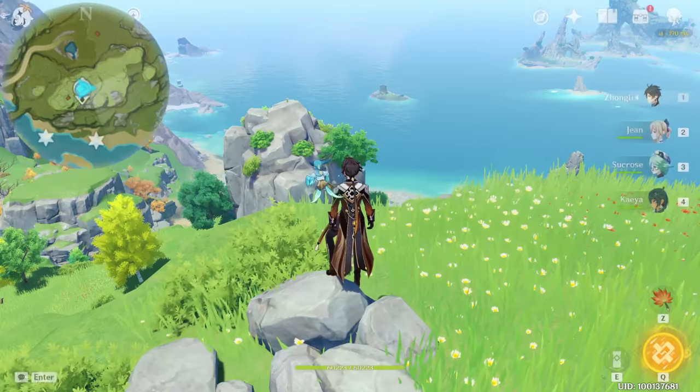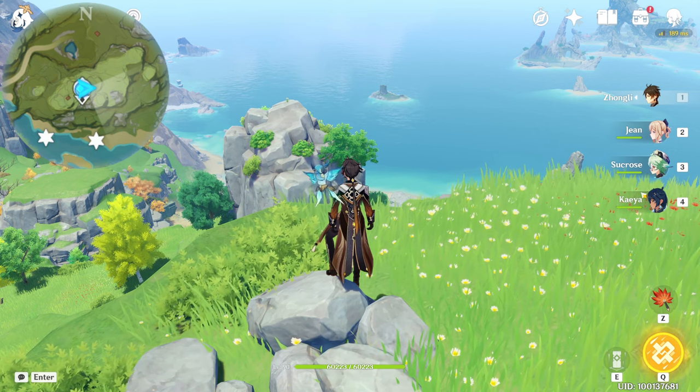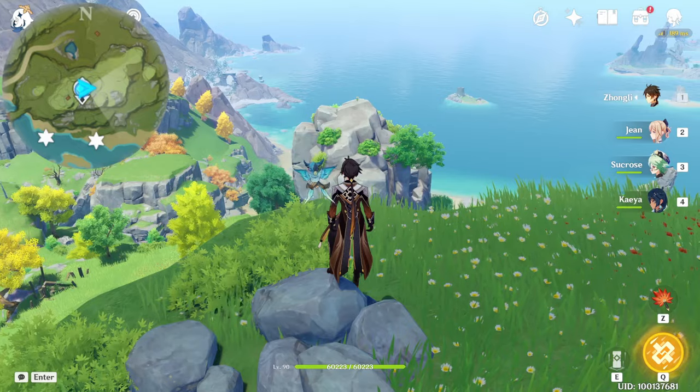Remember to get a squad with double Anemo, so you can consume less stamina. Someone tall, so when you run you can run faster and longer. And Keqing, because she has stamina reduction.